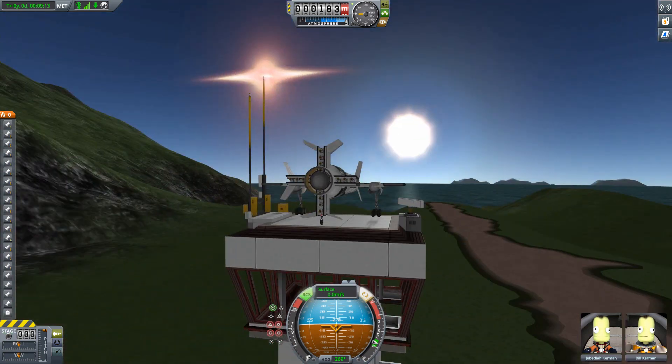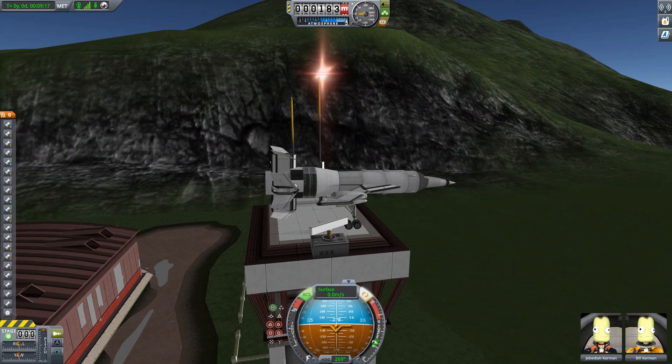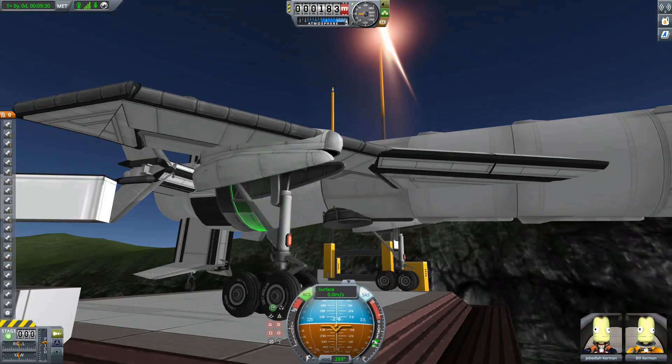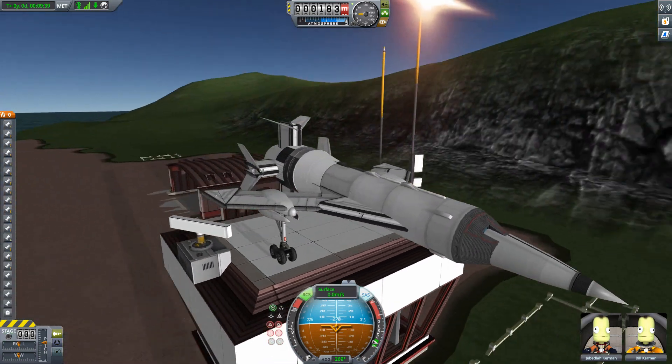This is a replica of the original design of Thunderbird 1 from the original TV show. It is a fully stock vehicle, although it does use parts from the new Making History DLC. For example, you've got the Mark II command pod, the cub engine — which we have quite a few of — and also a skiff engine in the back.